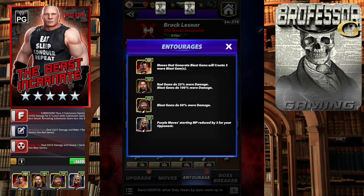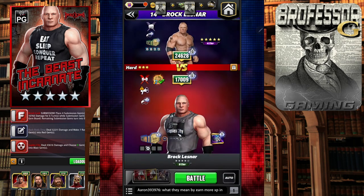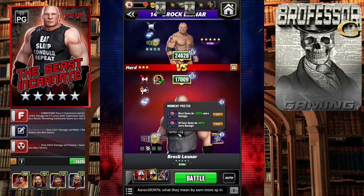I put on as many blast gems as I possibly could, plus blast gem damage. If you don't have JBL, you can put on other blast gem or gem damage coaches. You can also put on more blast gem generation or buff the sub a little bit more — lots of different options. I put on Zombie Triple H in order to bring down the other Brock Lesnar's purple moves so he doesn't get them off right away.